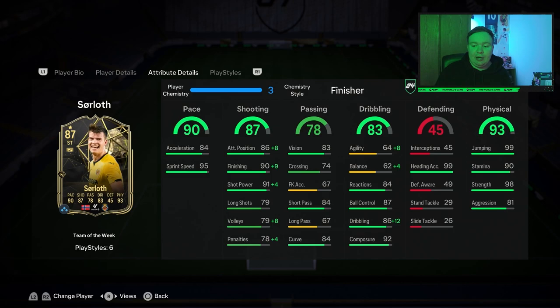Passing — for me this guy screams out to be a target man, so passing isn't really what you need to focus on for him. But he's got 83 vision, 84 short passing and 84 curve, which is kind of the higher end of stats for that category.